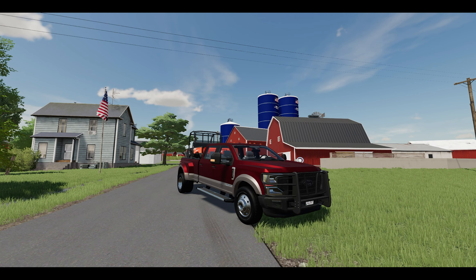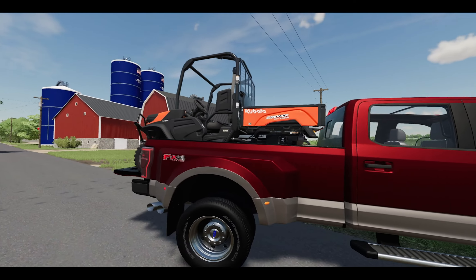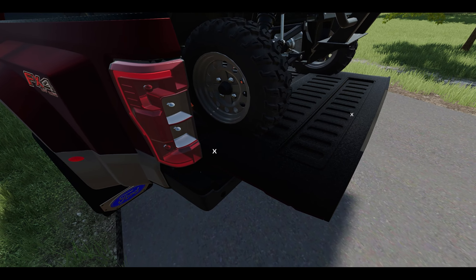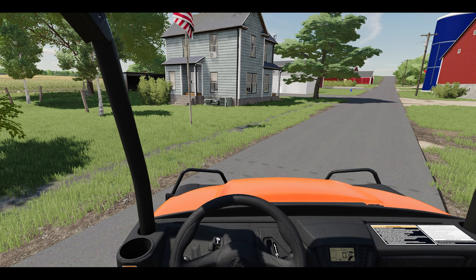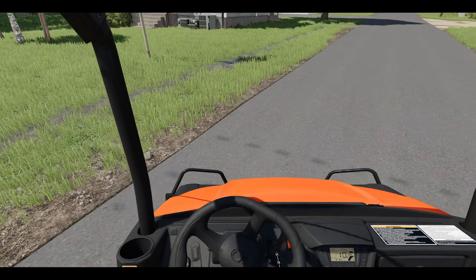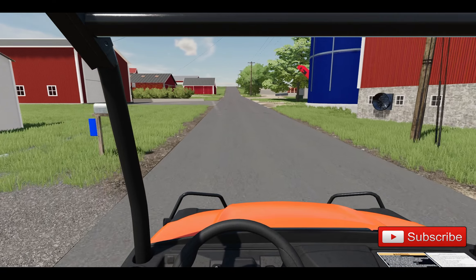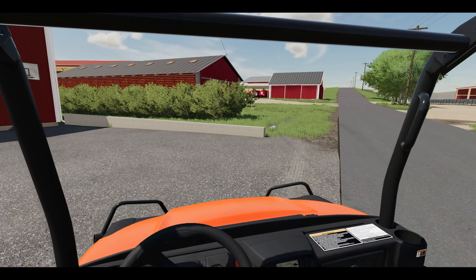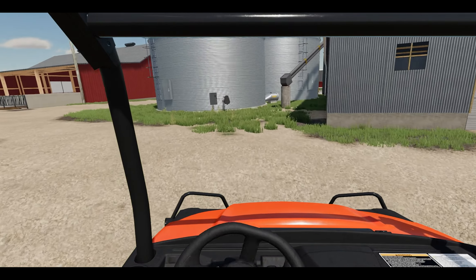What's going on guys, DT Fang back again with another episode of Farm Sim 22. Today we're going to be doing a brand new map - we're starting Ashton Corners. I just pulled up in the old pickup truck with the Kubota little sidekick in the back. Make sure if you like today's video you give me a thumbs up and consider subscribing. Leave some comments down below - maybe comment on what you think of this map.